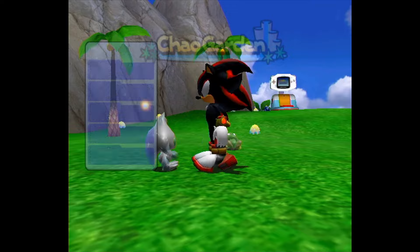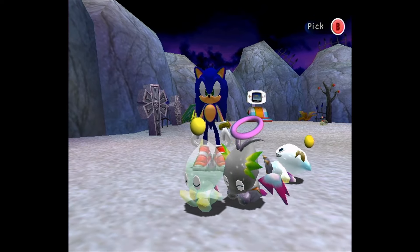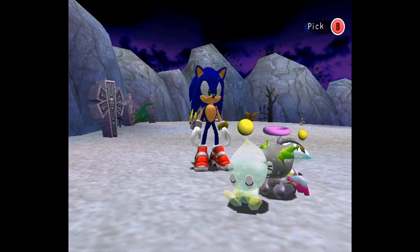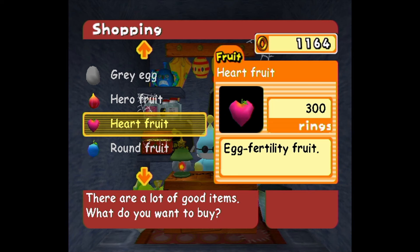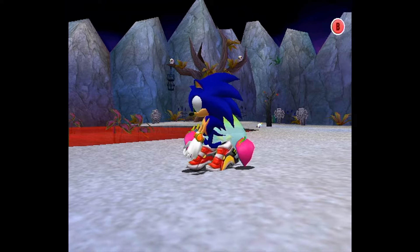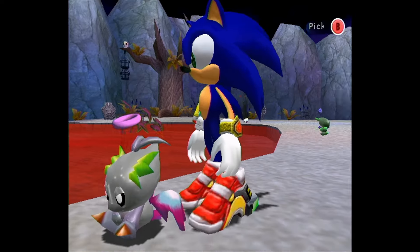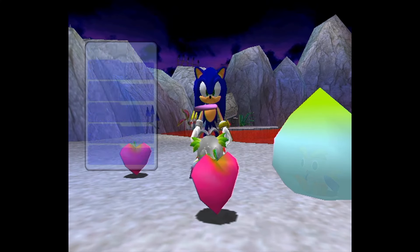A Chao's willingness to mate is yet another hidden value. It naturally gradually builds up over time, but it's a very slow process — more than likely your Chao will only ever naturally go into its mating season once per life cycle. But through the use of the heart fruit, which you can buy from the black market, we can maximize a Chao's willingness to breed pretty much as soon as it evolves. Chao do need to be evolved in order to breed, but you want to evolve your Chao regardless so that you can rank up those stats. The problem is that we have to actively buy the heart fruit, which means we need money.